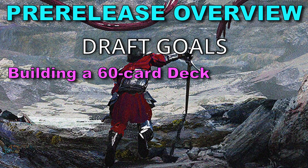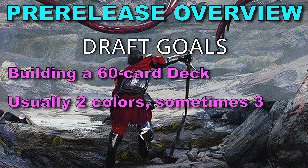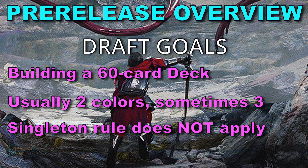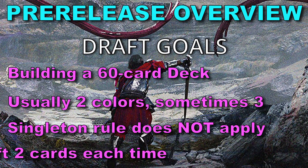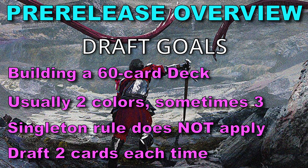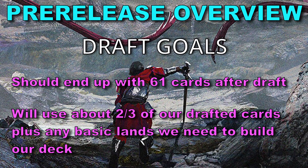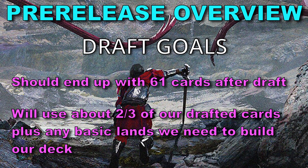We're building a 60-card deck and we will most likely be building a two-color deck, because all cards we play must align with our commander's colors or be colorless. Note the singleton rule does not apply, so you can play multiple copies of the same card if you draft them. Remember, we pick two cards each time instead of one before we pass the pack to the next player, and after we draft all three packs you should have 61 cards in front of you.